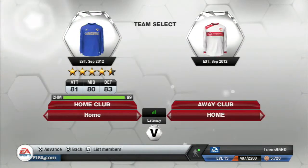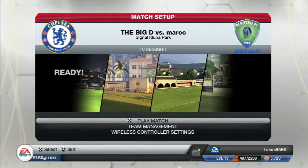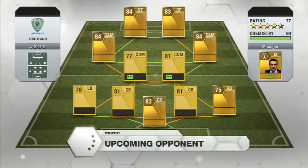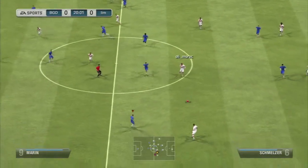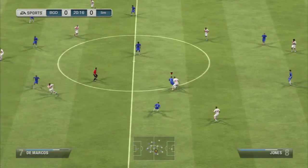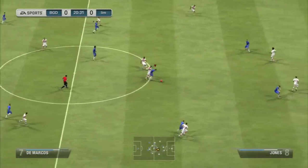Sticking with the Serie A squad, heading straight into a match. His team name is Morocco so I was looking forward to that, but he comes up with a Bundesliga/German side with Podolski, Reus, Goetze, Müller, Jermaine Jones, Luis Gustavo, Howard, Dante, and the wingbacks I'm not familiar with - but nonetheless a good side in the exact same formation.